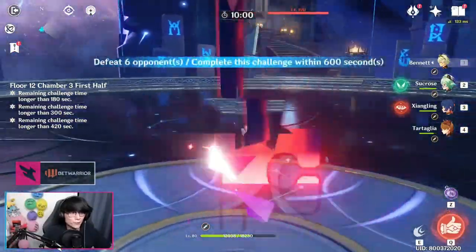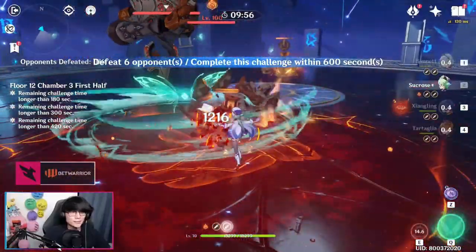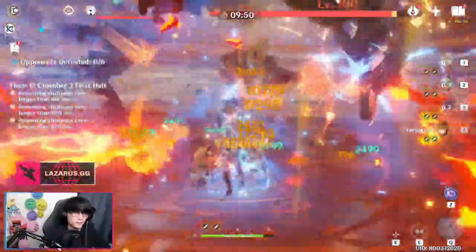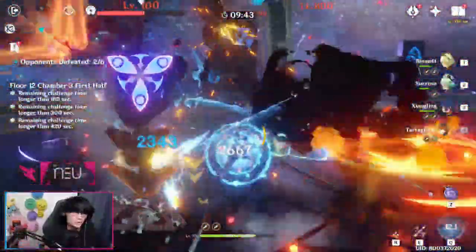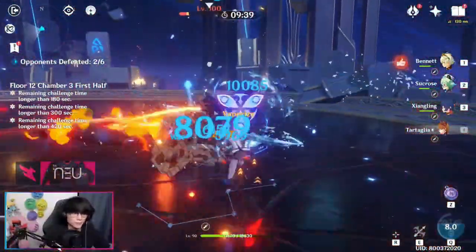For Chamber 3 first half, I recommend you start on the left side next to the Ruin Destroyer, because the other Ruin Destroyer might teleport over to you and allow all three enemies to group up so you can AoE them all together. Remember that these Ruin Destroyers can be partially disabled — when it does its laser beam, its core is exposed, and when it goes on the floor and blooms open, its core is exposed too, so you can disable them there.